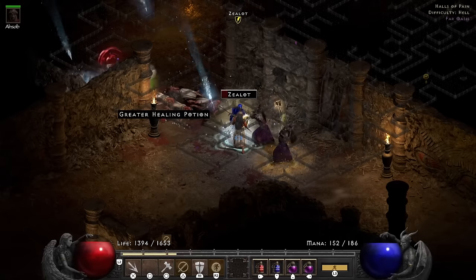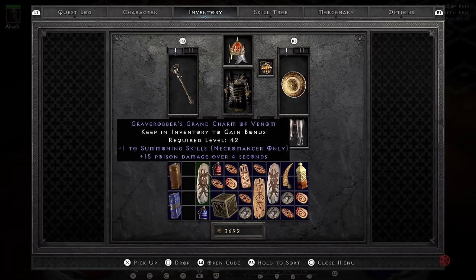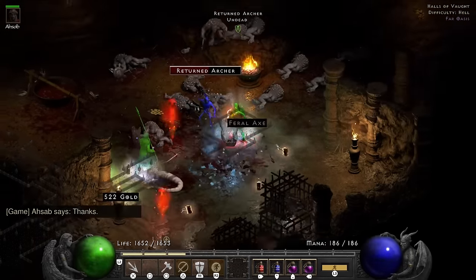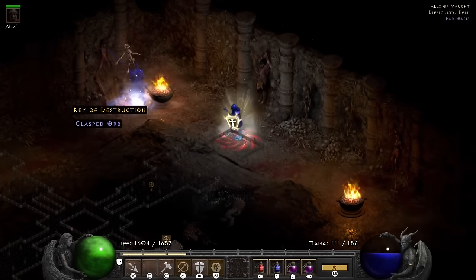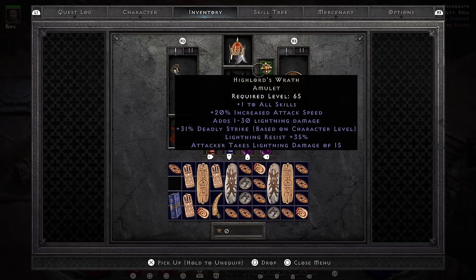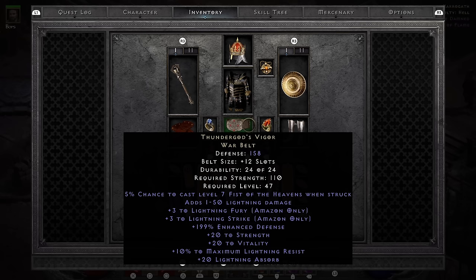Please, Mr. Nilthlak, I'm not Wolverine — I would like to keep my face. I end up finding another Grand Charm — a summoning skiller for the Necromancer. Basically the game is telling me to play a Necromancer. After a while, Nilthlak drops the third key of destruction, so now I have all three keys.